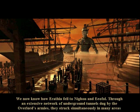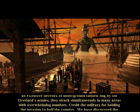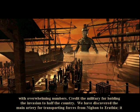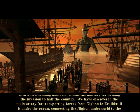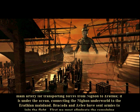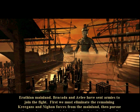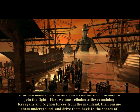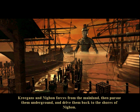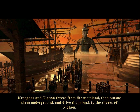We now know how Arathia fell to Nion and Eophol. Through an extensive network of underground tunnels dug by the Overlord's armies, they struck simultaneously in many areas with overwhelming numbers. Credit the military for holding the invasion to half the country. We have discovered the main artery for transporting forces from Nion to Arathia — it is under the ocean, connecting the Nion Underworld to the Arathian mainland. Bracotta and Avili have sent armies to join the fight. First, we must eliminate the remaining Kregans and Nion forces from the mainland.